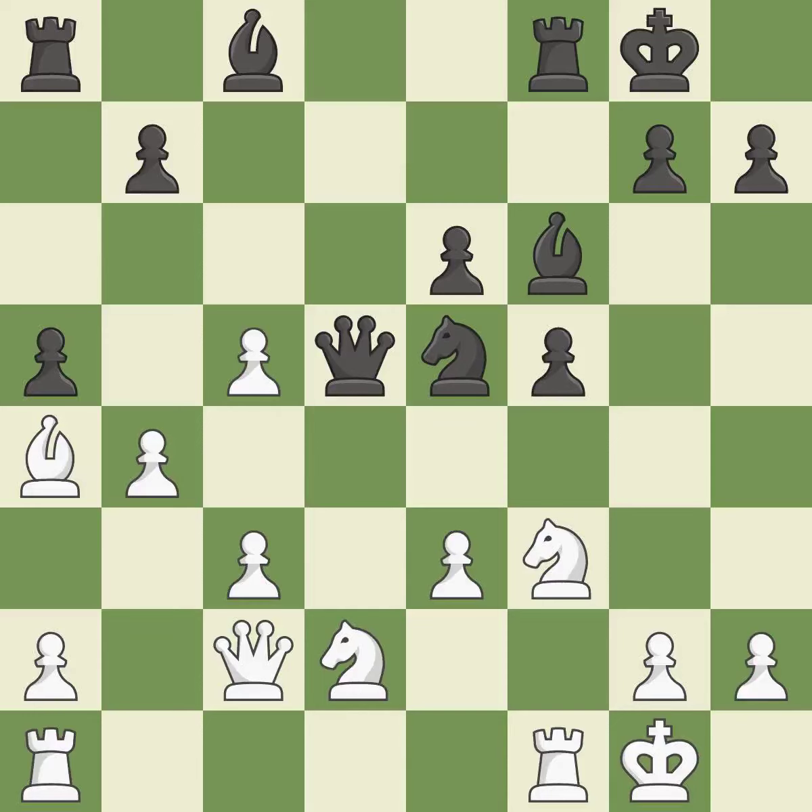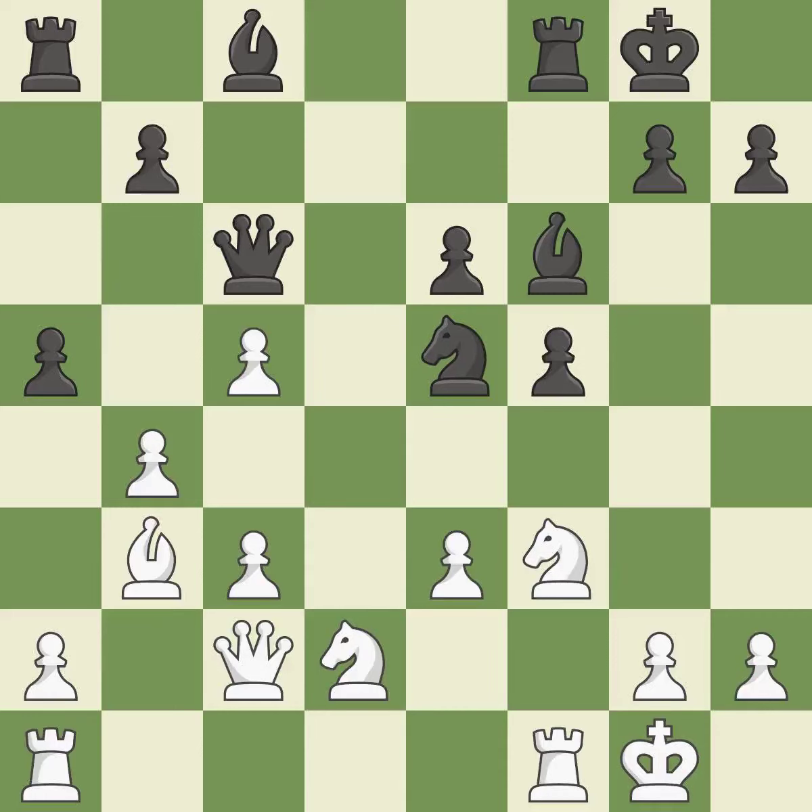This poses a material threat — it is ideal. This misses a chance to advance a rook from its starting square; it is incorrect. This loses a pawn. This threatens to win material — it is a blunder. This ignores an opportunity to win a pawn — it is an inaccuracy.